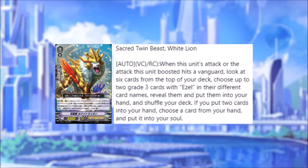So the grade one, Sacred Twin Beast White Lion — auto, vanguard or rearguard: when this unit attacks, or the attack this unit boosts hits a vanguard, you can look at the top six cards of your deck, choose up to two grade three cards with Ezl in their different card names, reveal them, put them into your hand, then shuffle your deck. If you put two cards into your hand, choose a card from your hand and put it into your soul. That synergizes well with Platinum Ezl at least, so that's cool. Are we going to be pulling a heavy grade three Ezl build? It seems like it. It's van and rea as well, so you can use it across the game.